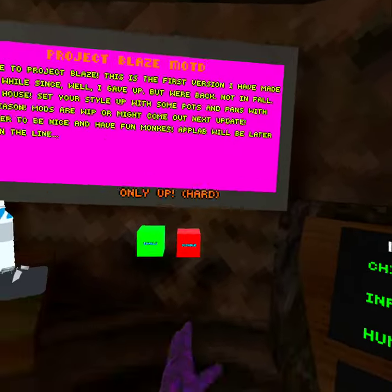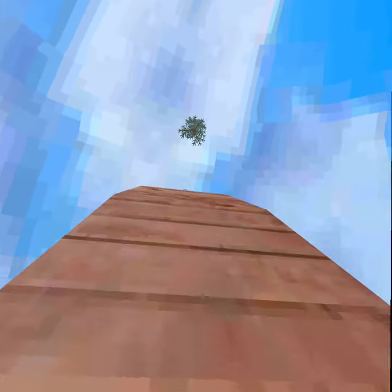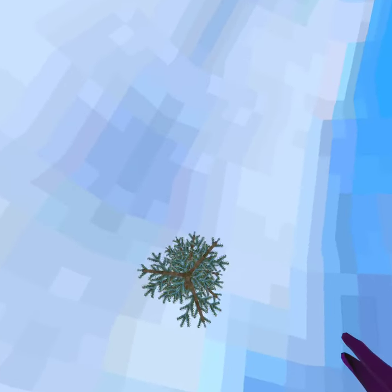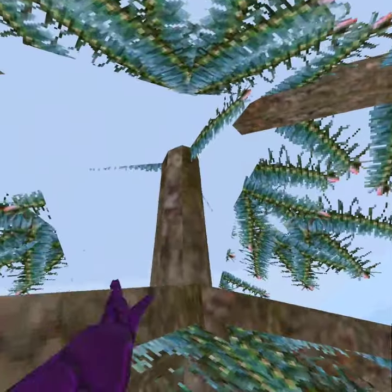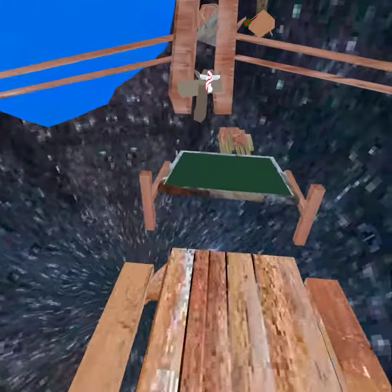Now you press this to turn the Only Up off. This is it - if you see that tree over there, that's the jump that I was talking about that it kinda doesn't let you make. So I'm just gonna have to fly over here and then continue. They really expected us to make that jump, but I made it. Now this Only Up is pretty easy if you have the right mods enabled. Okay for some reason it froze me in there.